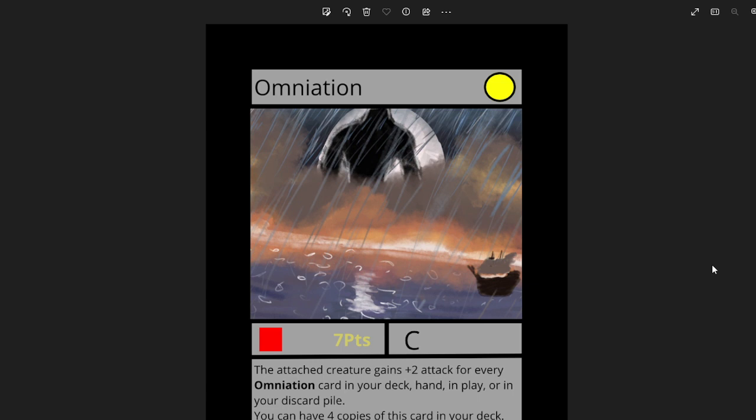Next we've got Omination by Kwak Kwak. It's got a lot of card text because it's got a good ability, but I just love this artwork — it's super realistic. I love that little ship and whatever the Omination thing is in the background, like a little black silhouette of a dude behind the moon. Something you would honestly see in Magic the Gathering. The attached creature gains plus 2 attack for every Omination card in your deck, hand, in play, or in your discard pile. You can have up to 4 copies in your deck. I think it would be a really interesting and pretty powerful card.